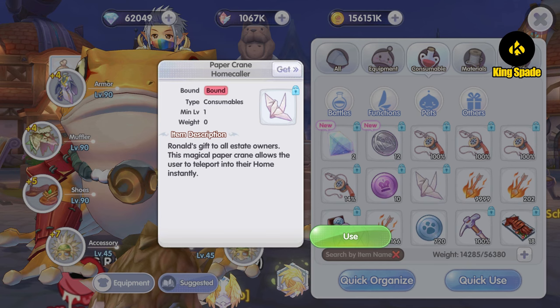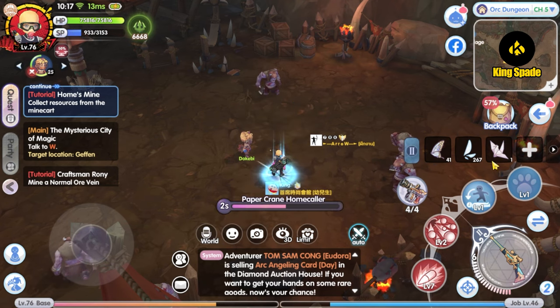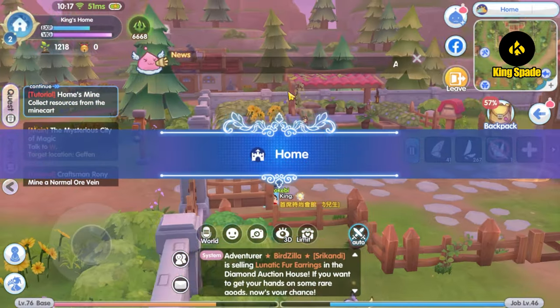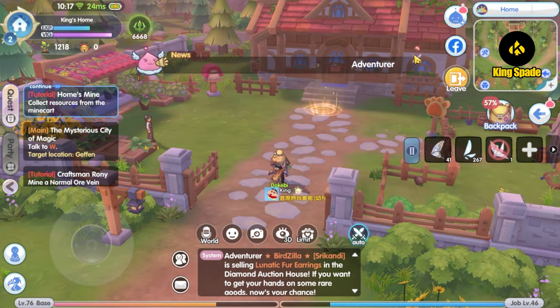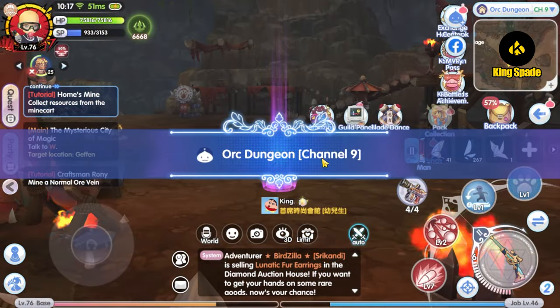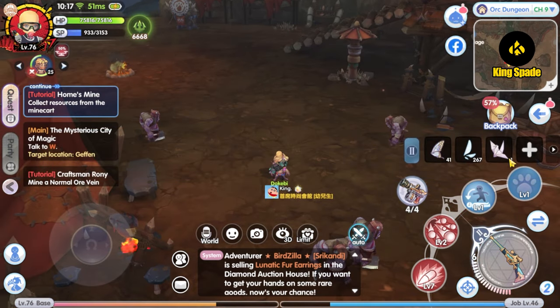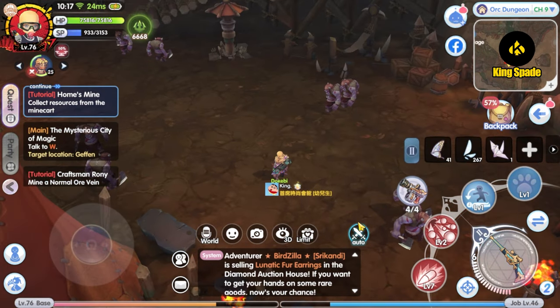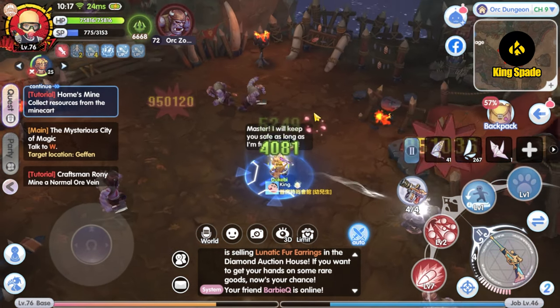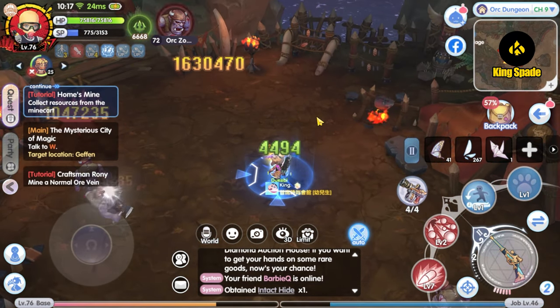The NPC will also give you this paper crane item as a teleportation device. When used, you will be teleported straight away into your home regardless of where you are in the game. With this item, you don't need to go back to Prontera and talk to NPC Ronald to get into your home. You can use this item anywhere in the game. The best thing is, this is a permanent item — it is not consumed when used.